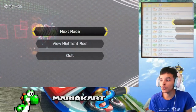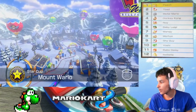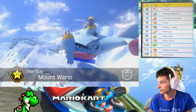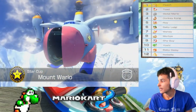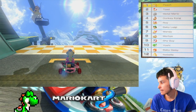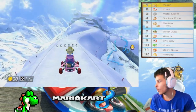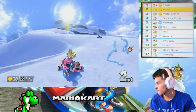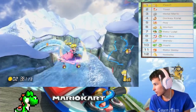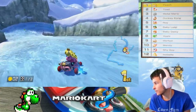Alright, here's where things start to get pretty dicey - Mount Wario. Here's where things start to get a little dicey and you'll see. The turns are even more sharp now. I recommend not taking those speed panels because they can get you really fast and maybe fall off the track.